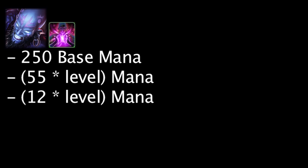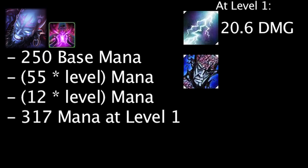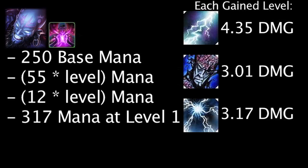With these stats, Ryze enters the game with 317 mana. This will cause Overload to deal an additional 20.6 damage, Rune Prison to deal an additional 14.26 damage, and Spell Flux to deal an additional 3.17 damage with each hit. This also means that with each gained level, Overload will deal an additional 4.35 damage, Rune Prison will deal an additional 3.01 damage, and Spell Flux will deal an additional 0.67 damage with each hit.